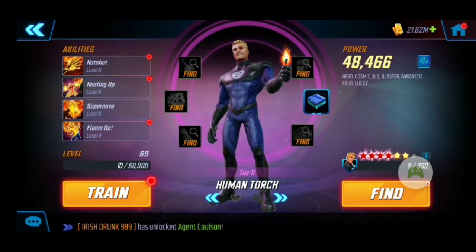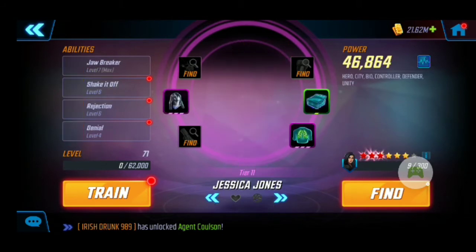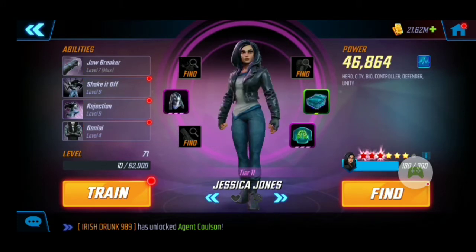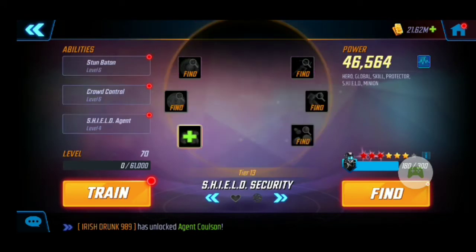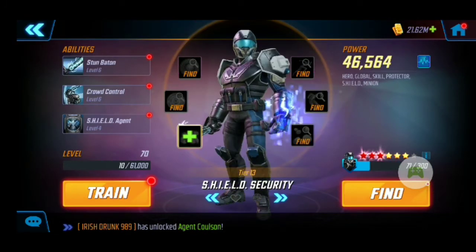Now we have Human Torch — I've been working on the Fantastic Four, which was my previous focus before the Asgards, so I have them pretty beefed up. I only have T4s on Invisible Woman and Namor at the moment. Then I have Jessica Jones, who I have the T4 on her Jawbreaker to help gain energy from her attacks — plus she attacks twice off her basic, so you get double the chances of receiving energy from her.